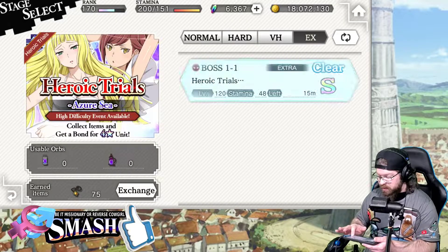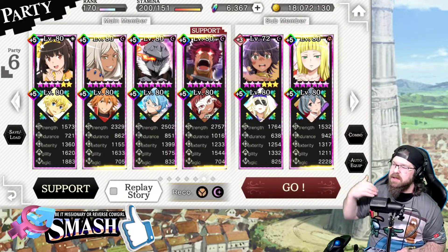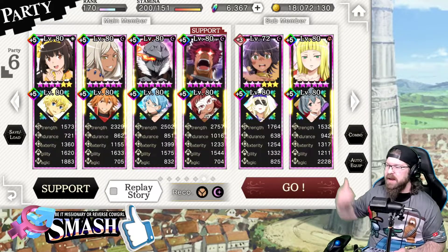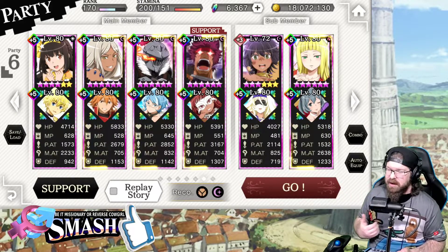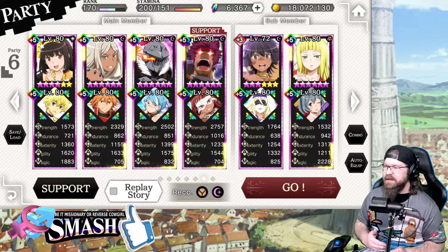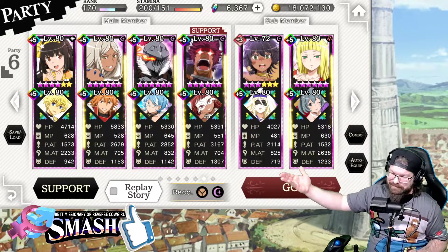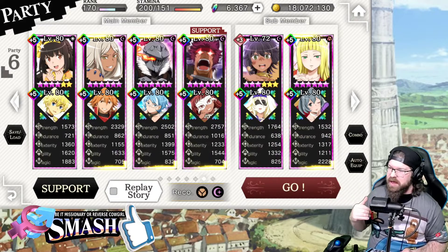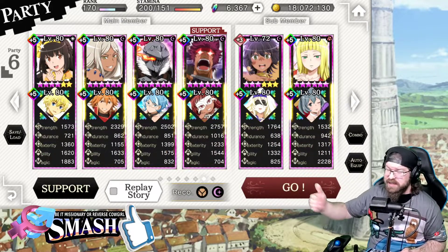The team I built here is pretty straightforward. It is predominantly an AOE team, but we're going to be using more of their single target skills to get the job done. It does say you want dark and earth, but the dark team is strong enough to basically take this out with relative ease. Slot one — we see her just about every team — we're using the light line with the Fin unit, which is going to give 33% SA gauge charge on both the adventure and the assist side.